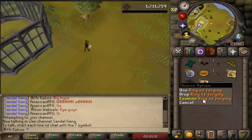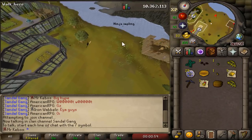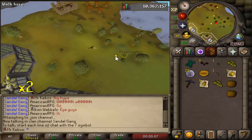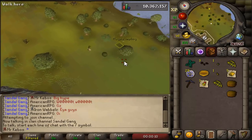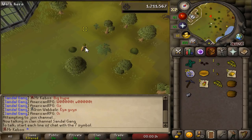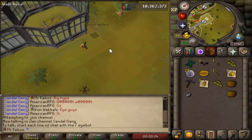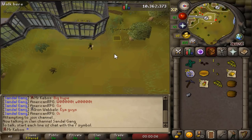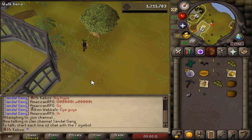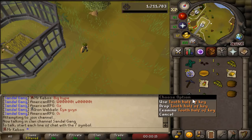The first ninja impling has been spotted — that's a little sad, kind of depressing not being able to catch these yet, but one day. Another magpie — come on, give me something good, give me at least a piece of armor. That's definitely worse than the rings of forging because I can never use that. This was like 30 seconds later — that's so lucky. Now give me some more luck. Snapdragon seed — that's pretty good though. I won't be able to use it for a while, but that's better than a tooth half of a key.